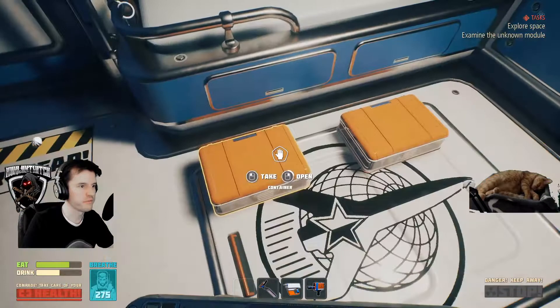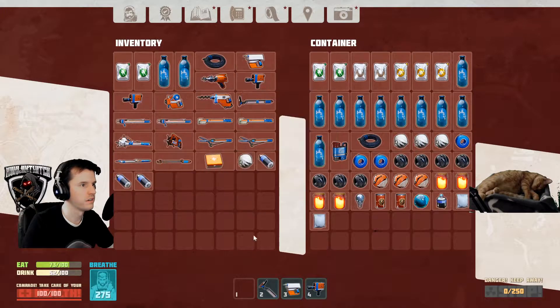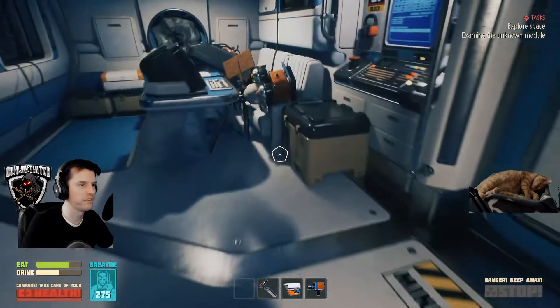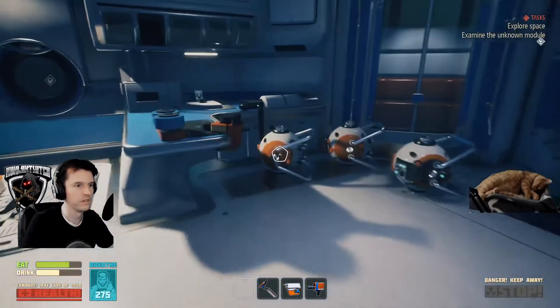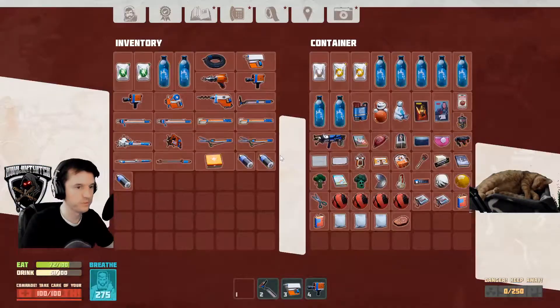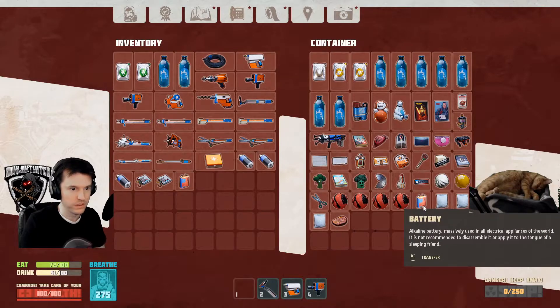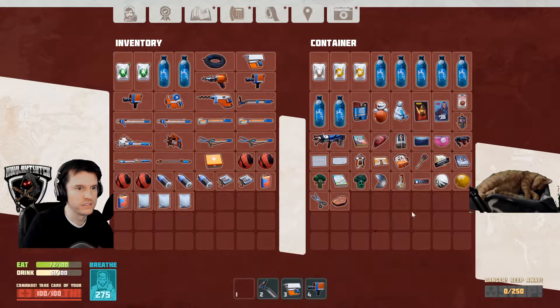Totally gonna save the game after all of this mess so we don't have to do this again. Got three gravity modules, and I need four — unless there's one up here. It is looking like there is not.